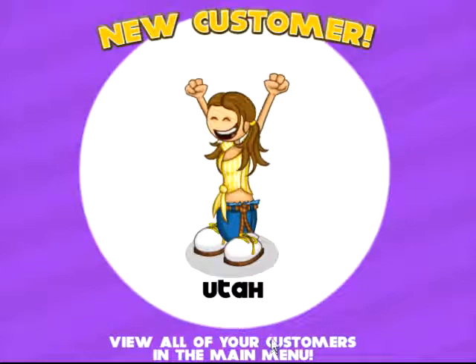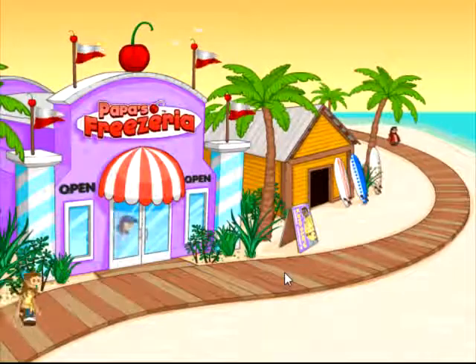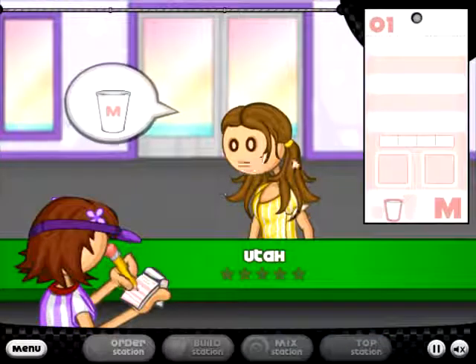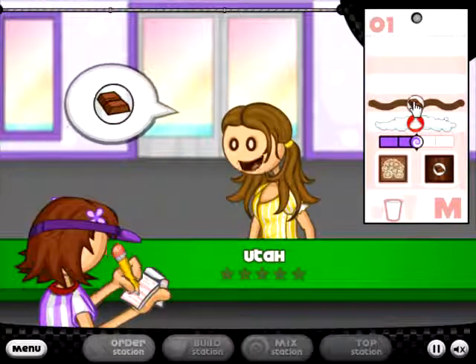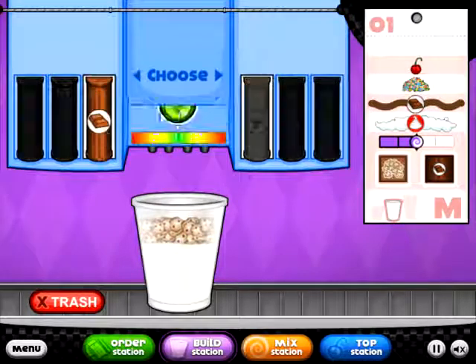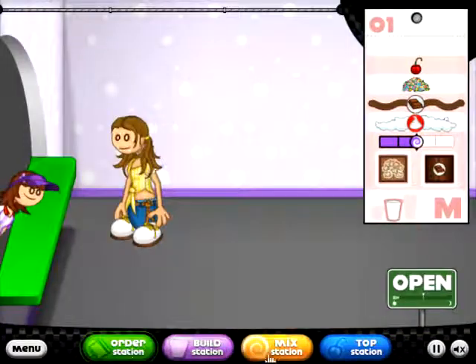Alright, leaving the shop and continuing on to Day Two. Hello, Utah! Take order — medium cup with cookie dough, chocolate syrup, blended halfway, with whipped cream, chocolate sauce, sprinkles, and a cherry. Usually if you play this game with sound you can hear when people walk in. You always want to check your order station because throughout the day more people are going to show up.